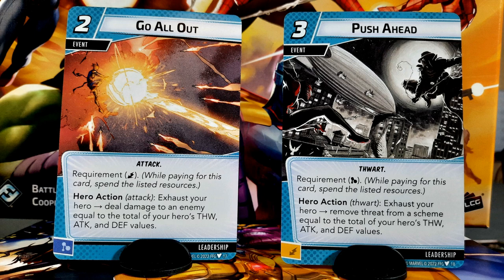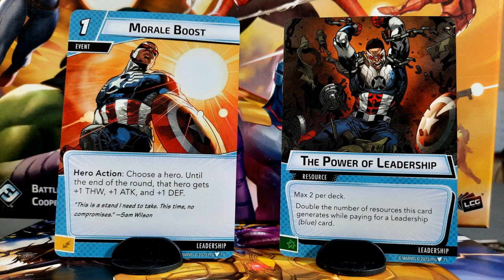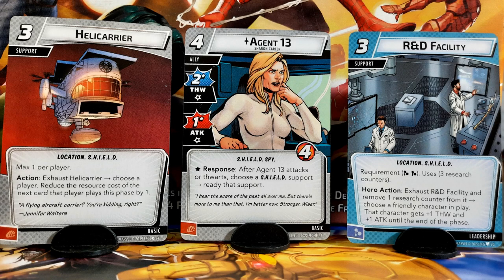Ironheart also has a pretty solid pre-made deck. The included allies combo well with her, and Morale Boost plays on her high stats. Both Push Ahead and Go All Out work great with her powerful version 2 and 3 statistics as well. There is a bit of weirdness though — there's a reprint of Agent 13, which only combos with Helicarrier and R&D Facility. I get what they were going for there, but it's too inconsistent to shine. The deck doesn't actually include reprints of the basic energy cards, and while that's nice because I have a binder full of them, they definitely needed to be in her deck because of her starting 4-card hand. Swap out Agent 13 for a champion or aerial ally and R&D Facility for a copy of each basic energy, and you have a pretty strong deck.